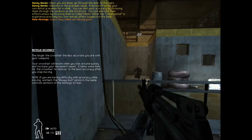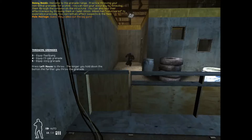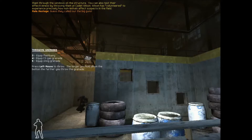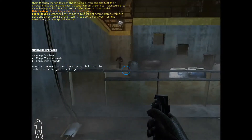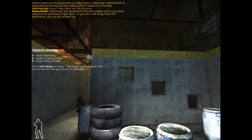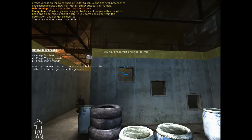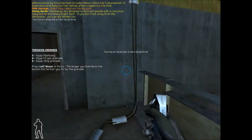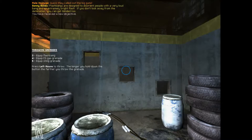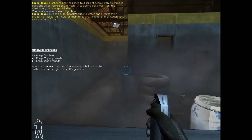Welcome to the grenade range. Practice throwing your non-lethal grenades for a while. You can test your accuracy by throwing them through the windows on the structure. You can also test their effectiveness by throwing them at Cadet Wilson. Wilson's flashbangs are designed to disorient people with a very loud bang and an extremely bright flash. If you don't look away from the detonation, you can get blinded too.